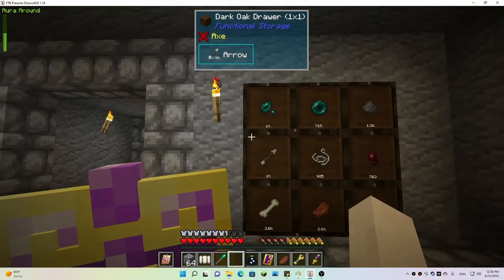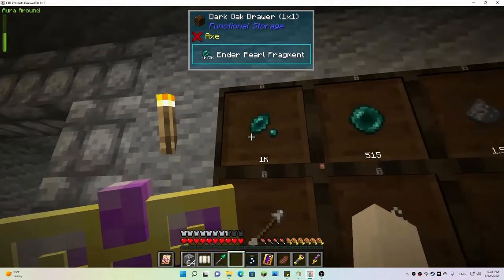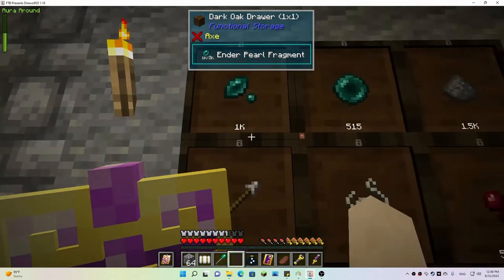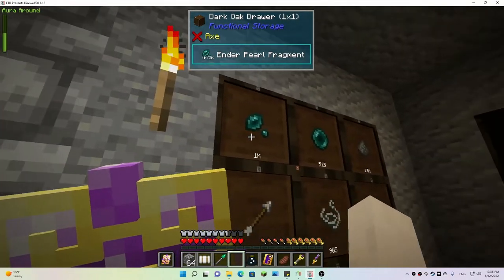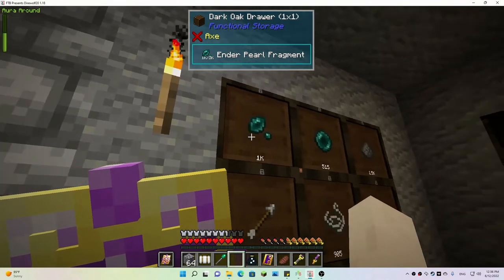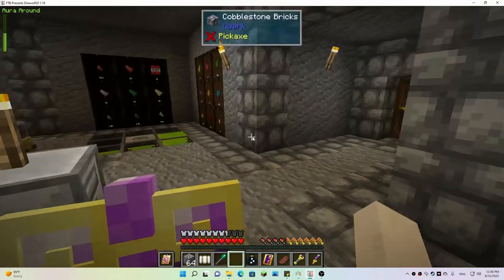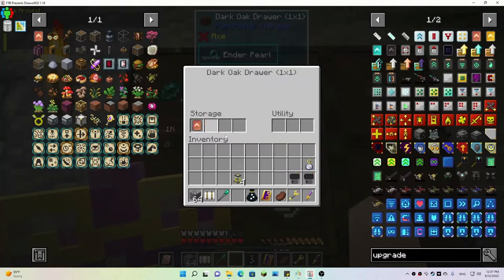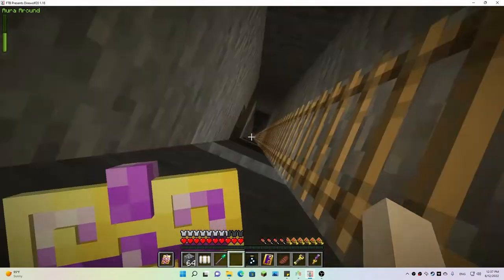We might need to get the arrows and string sorted. Gunpowder is at 1.5k. Instead of having an upgrade for this to hold more, I might try to set up something that will take the excess ender pearl fragments and turn them into ender pearls — we need more of those. I might also want to get another copper upgrade for this one, that would be cool. Let me go show you what I've got going on down here.